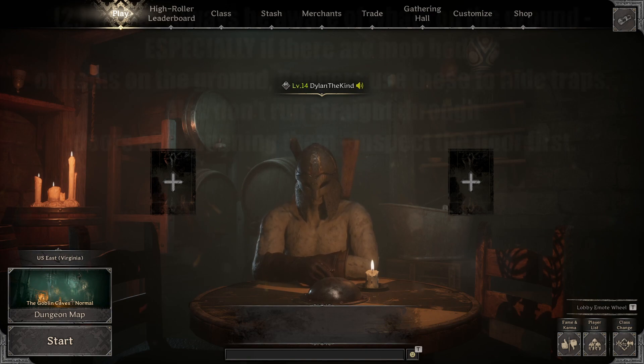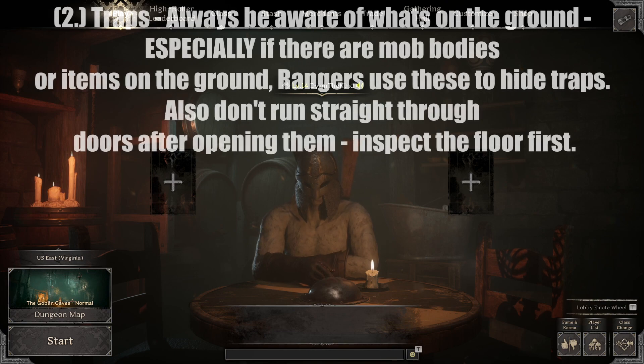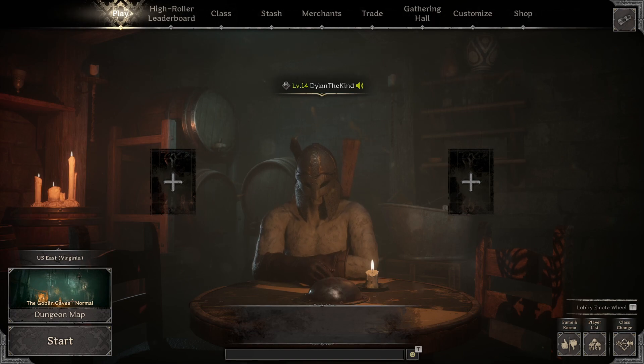Tip number two: traps. Always be aware of what's on the ground, especially if there are mob bodies or items on the ground — rangers usually use these to hide their traps. Also, very strongly suggest that when you open a door or break a door down, don't run straight through right after. Make sure you look at the ground before you run through. I can't count the number of times I've run through a door not thinking, and then my foot's caught in a trap, the ranger grins from afar and shoots me to death. Don't make the mistakes I've made — check the floor for traps.